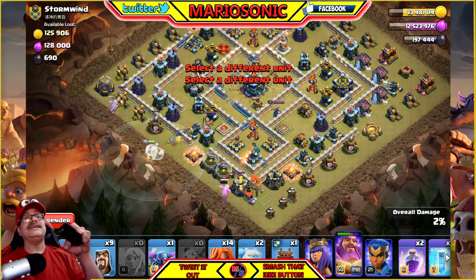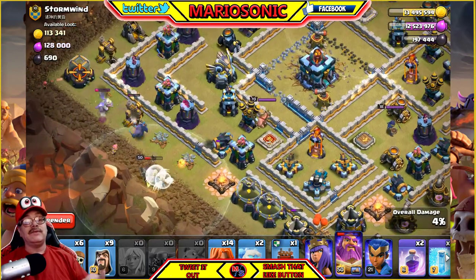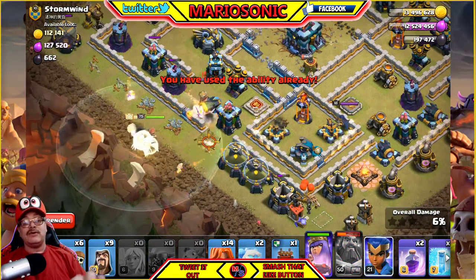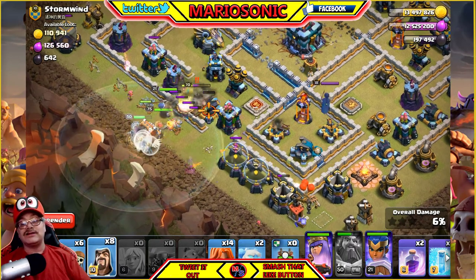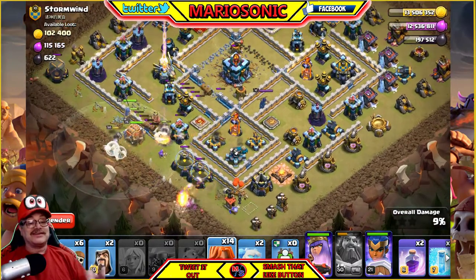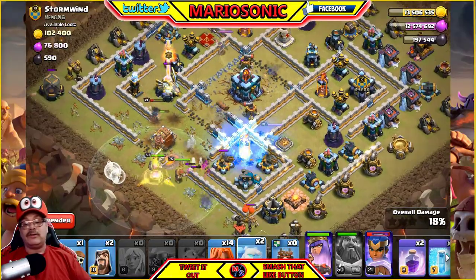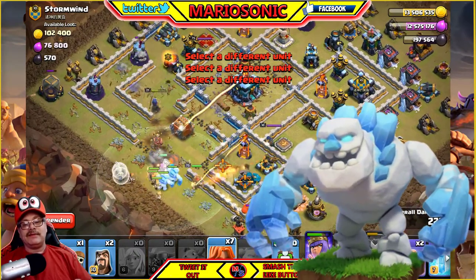That volume is still crazy loud. So let's put the Pekka down, and I'd like to put the archers down here and over here to help these baby dragons out. Watch the Grand Warden — don't let him go down. Let's put in the queen, and let's actually put in the log launcher, the new log launcher. Let's get these wizards in. Put in some wall breakers — look at the log launcher going right towards that town hall. Let's freeze that sucker up. Let's put the ice dudes in there and let's put in the Valks. Most of the Valks did go in there, which is good.